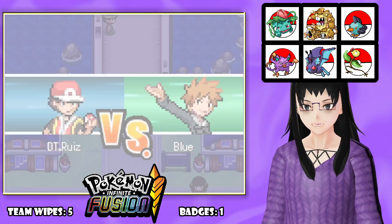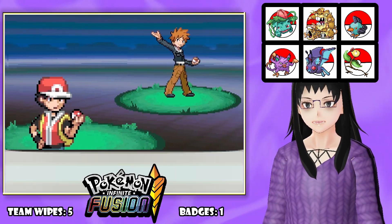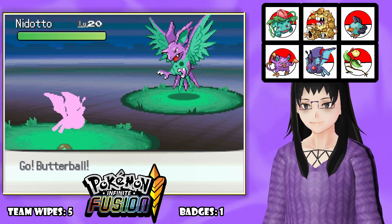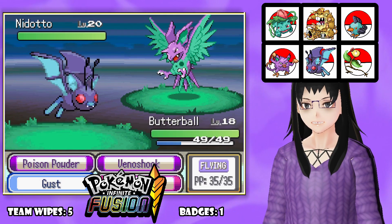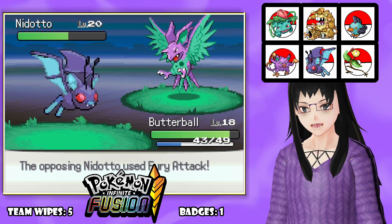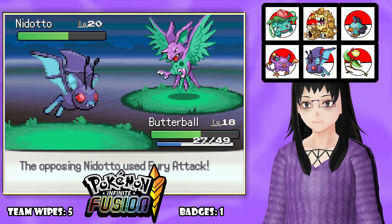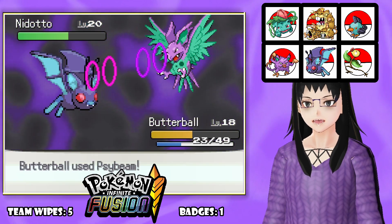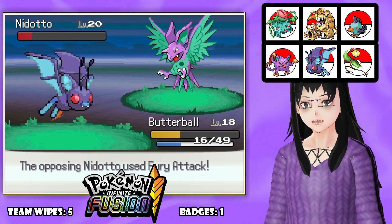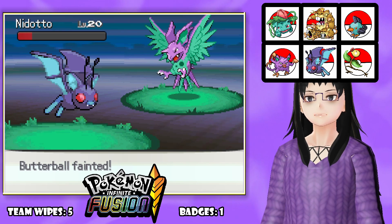It's round two and this time I'm actually leveled. Their Nidoking is level 20. The Zubat is faster - decent super effective damage. Fury Attack hits multiple times - if it attacks four times it's still going to hurt. But you don't have any Flying-type moves so you can't really hurt Butterball. It hit twice. I call hacks.